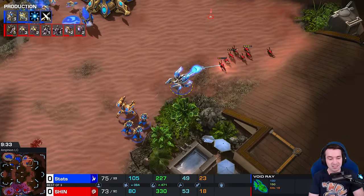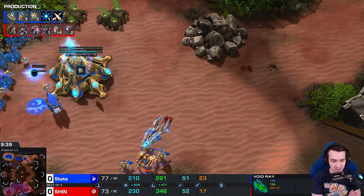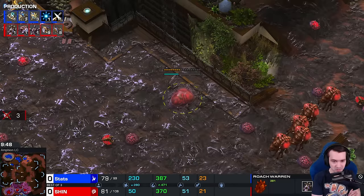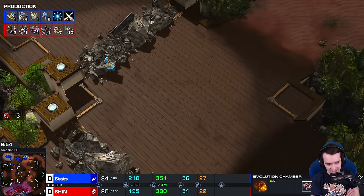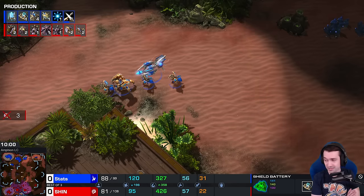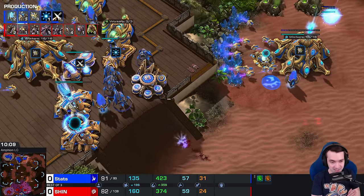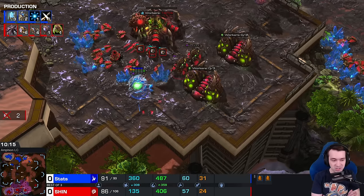Shin is scrambling - he has a few more drones. But Lair Tech is on the way. There's already Blink and Plus One in production. Stats is shoring up his third base - he could go through to the other side, the mineral wall is open. Oracle micro on point, slices down a few more drones. And this is a very key timing, as Shin has been on a handicapped drone count ever since the start. And 57 to 58 to 56 would be fine if this was a standard game. But Stats is so far ahead on the tech tree, and Shin is still building drones to catch up, which means Stats should have an army supply advantage.